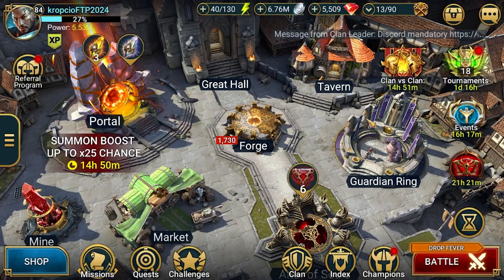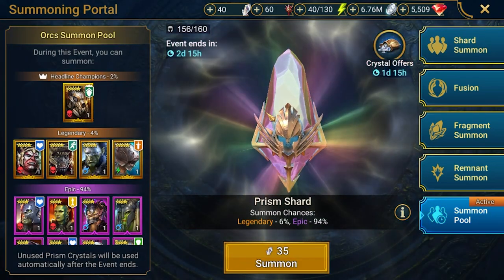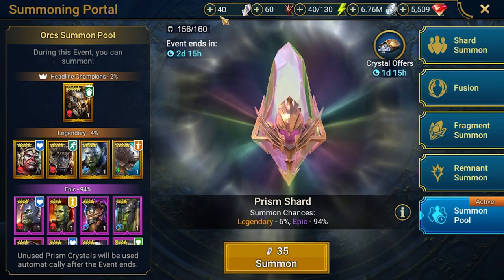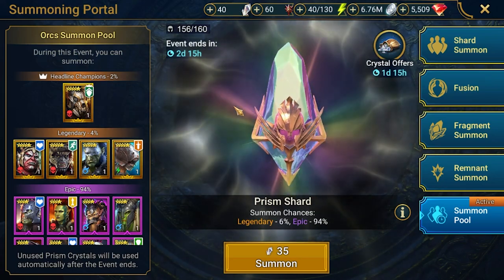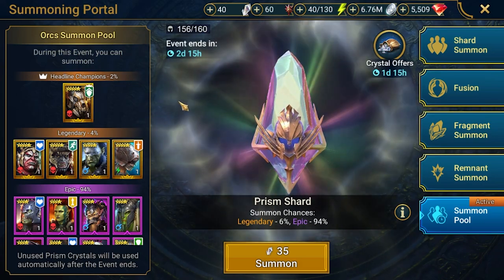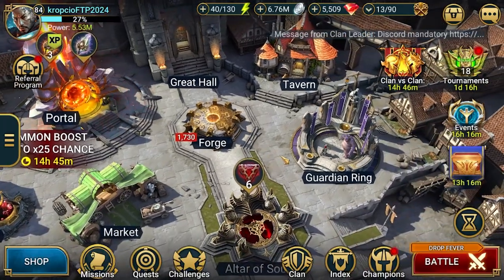Small break — I forgot we still need to pull one summon pool. I got 40 prism shards from the previous event, saved them, and they're available now. No champion chase coming on the calendar, so let's pull. We got Maruka — nothing fantastic, I already have her. That was a quick break.